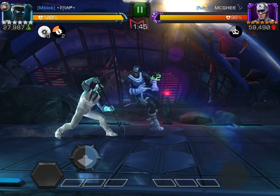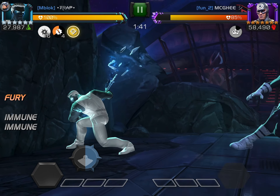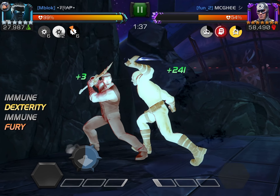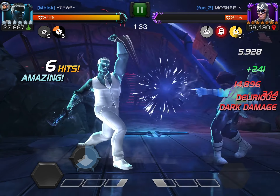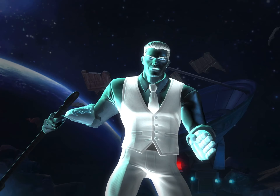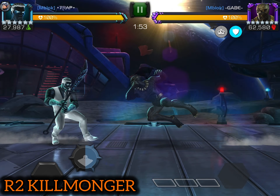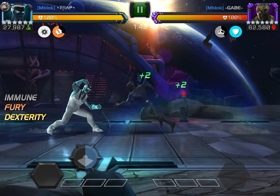The reason Mr. Negative is like this and other Science champions aren't is because when he dexes he gains a Precision. Every other champion keeps this Precision until their next attack, but Mr. Negative can get rid of this Precision by dashing back and gain a new one by dexing. What the node is doing is repeatedly trying to nullify that Precision.